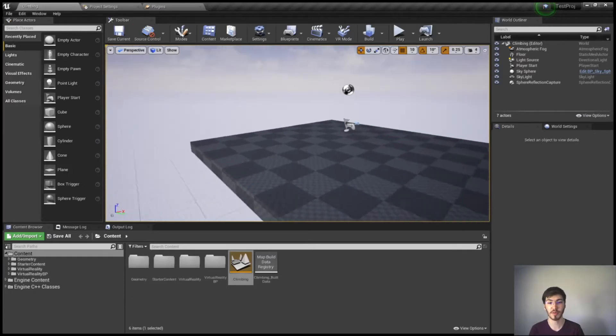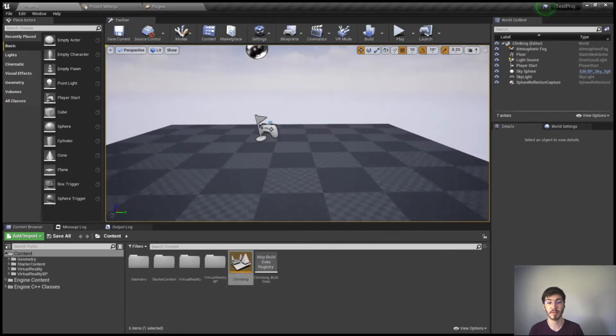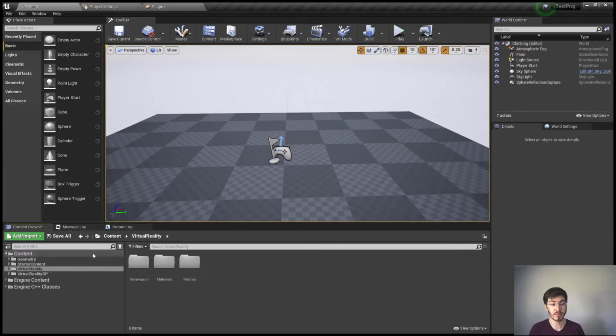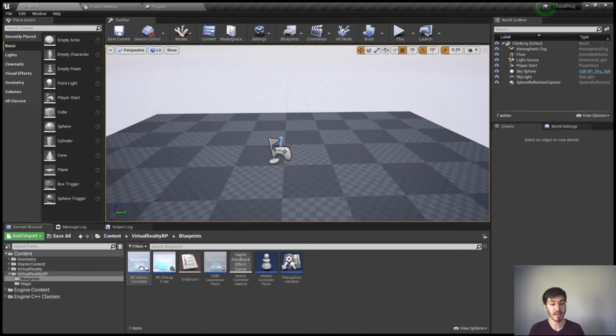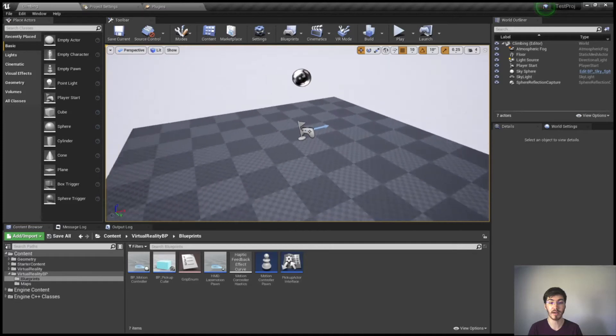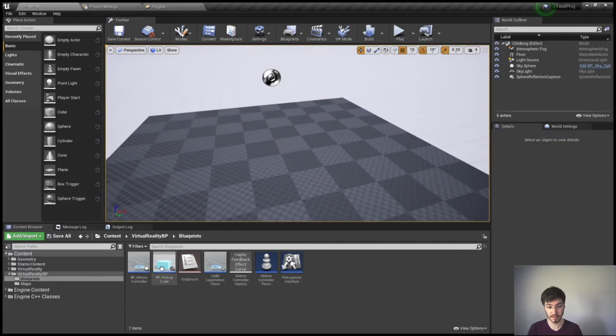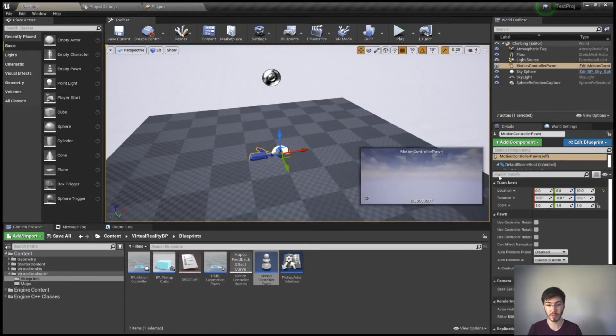I'm really not sure why they don't set that by default in the Unreal Engine template. We're going to be designing all this by modifying the default blueprints in the VR template. I'm going to remove the multiplayer component since we're not building something multiplayer — I just need the motion controller pawn dropped in the scene.